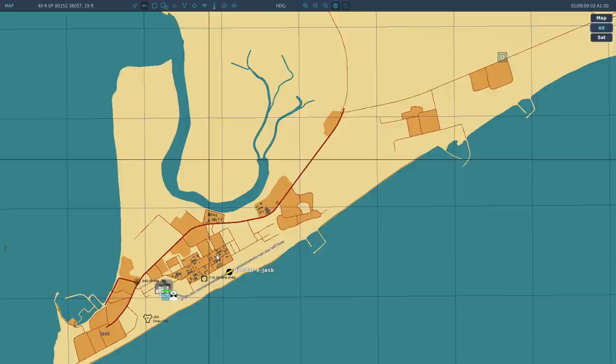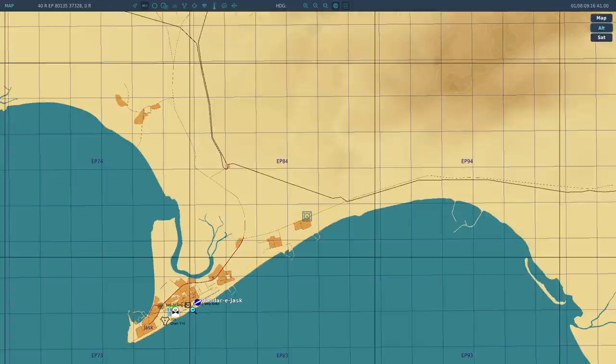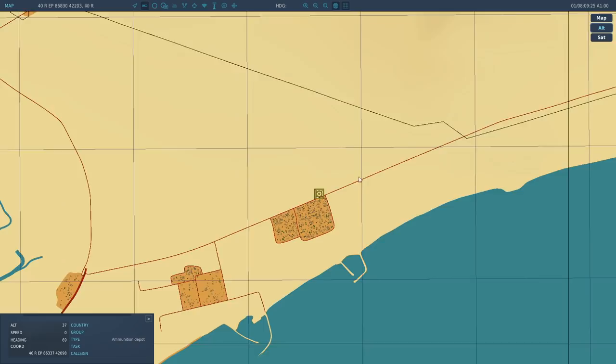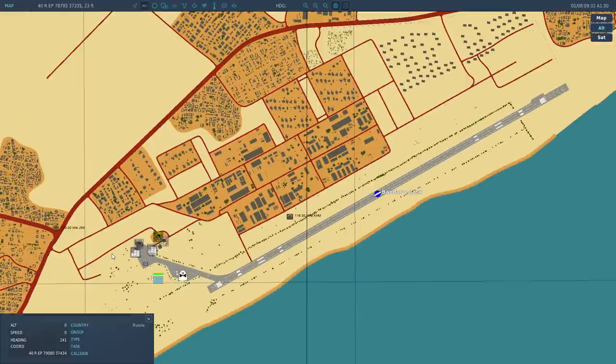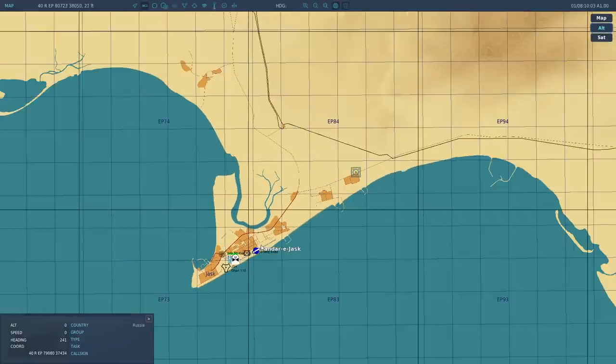Does this mean in the Iran campaign, if we bombed something with one of those depot symbols, it would actually affect the operational capability of the airfields? Yes. And that's what Red Force has been doing to Blue quite consistently lately — their glide bombs have been targeting them and taking out a large percentage of our available weapons at the time. I assumed it was all for show — I never thought to actually go and bomb somewhere because I didn't realize this was simulated. This really opens up some very interesting possibilities.